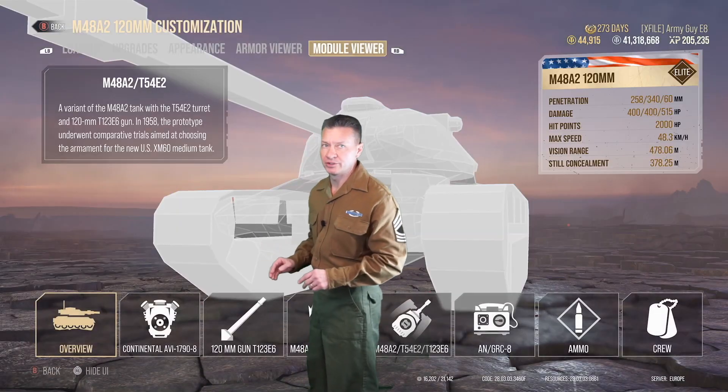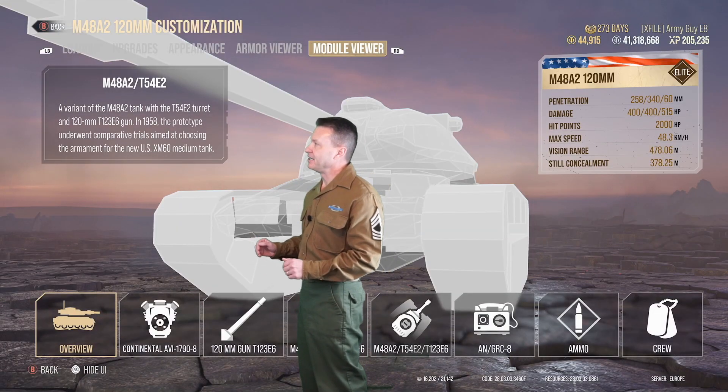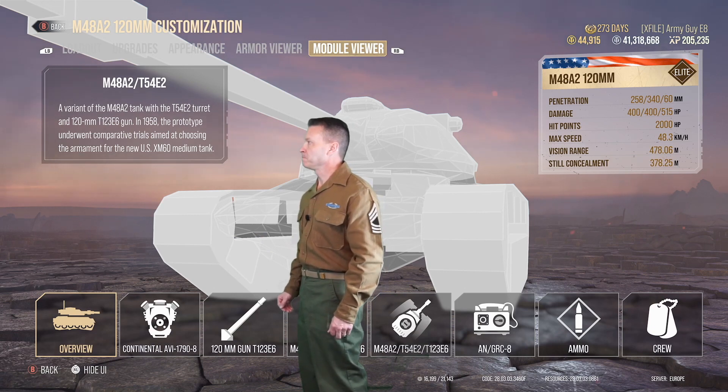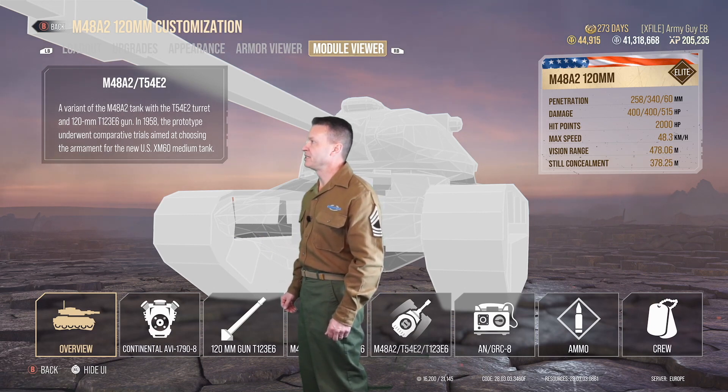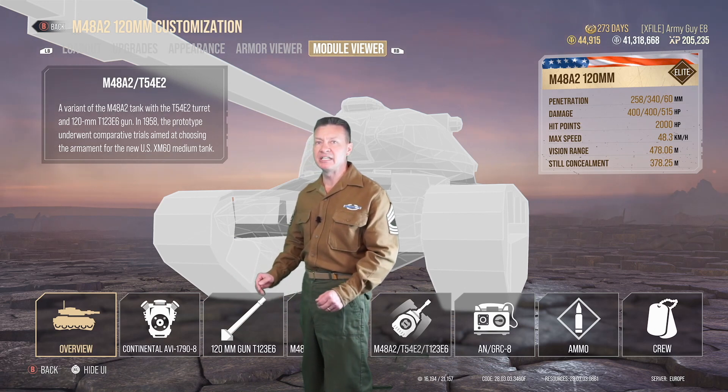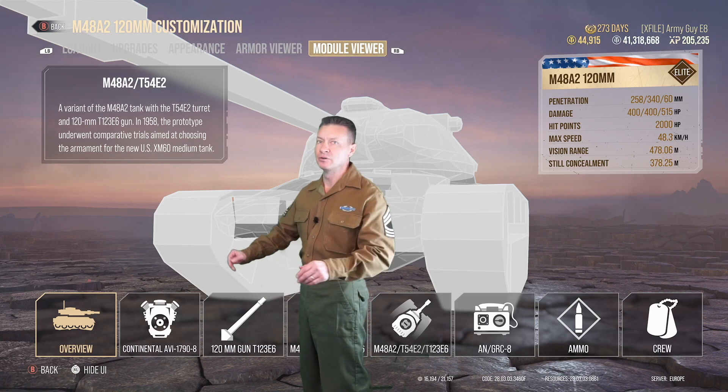Let's take a look at the tank's origin. A variant of the M48A2 tank with the T-54E2 turret and a 120mm T123E6 gun. In 1958, the prototype underwent comparative trials aiming at choosing armament to be used in the U.S. M60 Medium Tank — and we've all seen that tank, it's a beautiful tank as well.